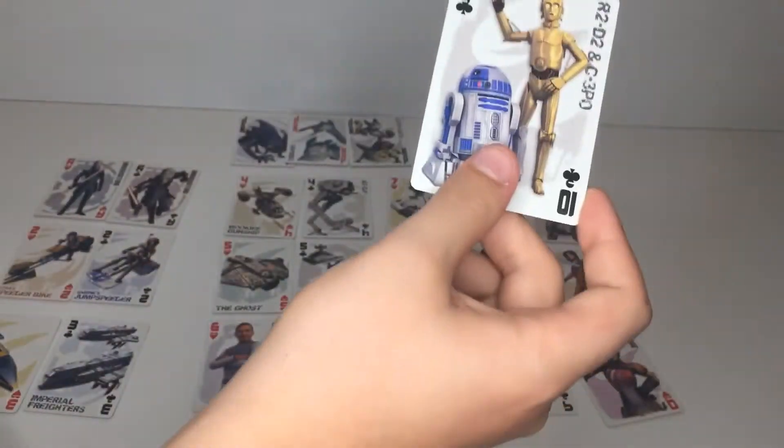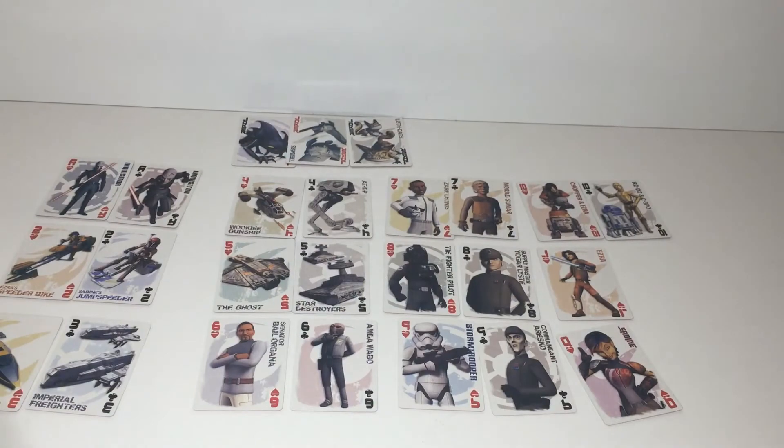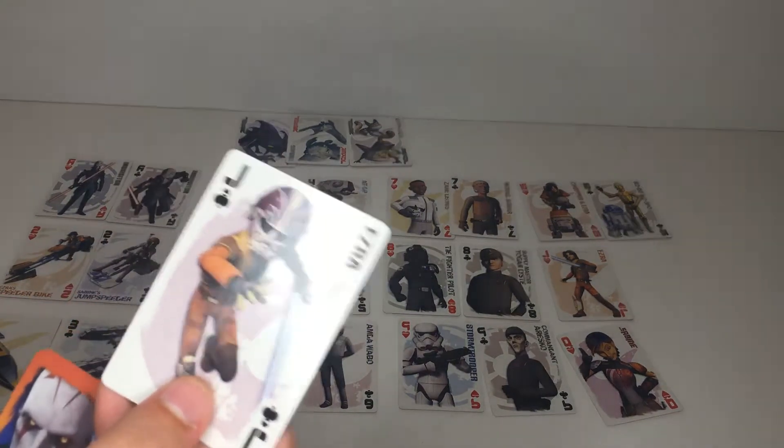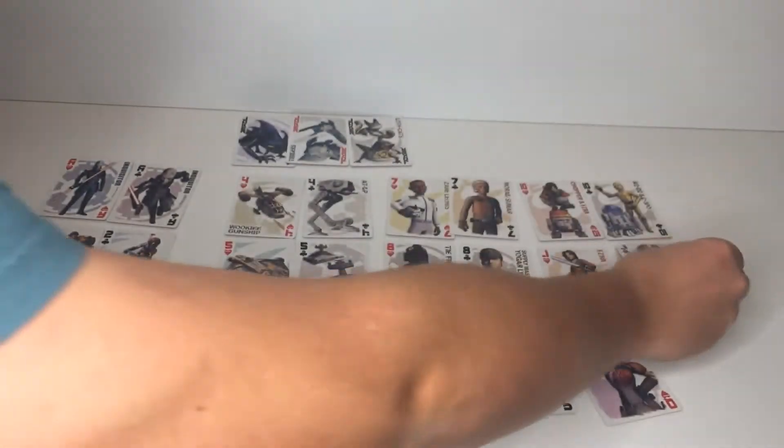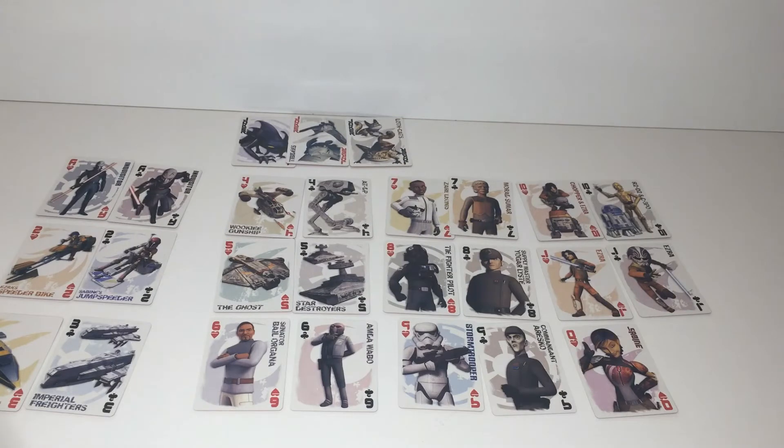R2-D2 and C-3PO — pretty basic card. Ezra. Okay, so we have another Jack of Ezra. So these are all probably gonna be Jacks, Queens, and Kings — probably all just gonna be Ezra, Sabine, and Zeb. Kind of unfortunate, because where is Hera and Kanan? Where are those two?